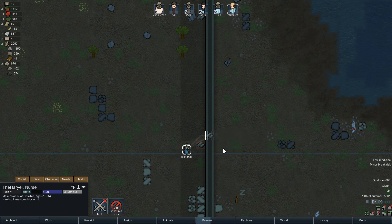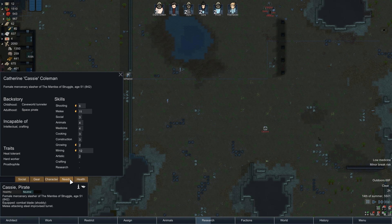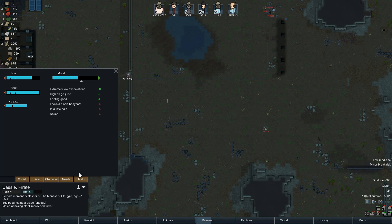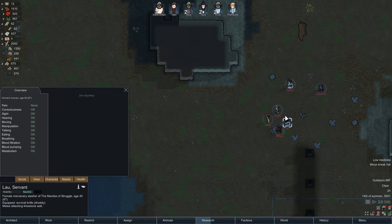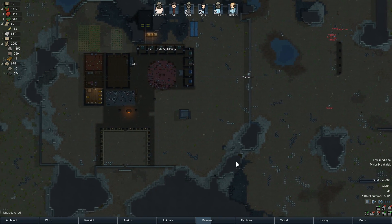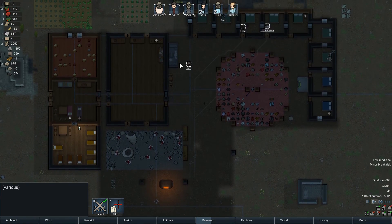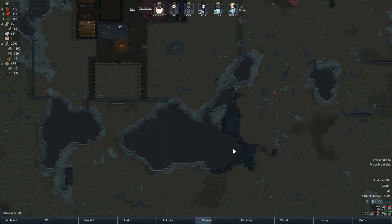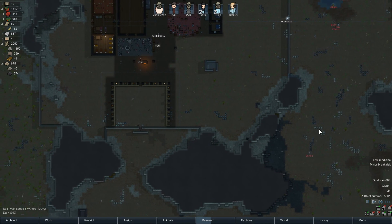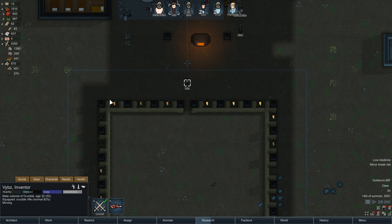Holy crap — these guys must be on drugs or have bionic legs. I think they're just on drugs — Go Juice specifically. That guy is very, very quick because he's high as a kite right now. Everyone get up — Vibes, go ahead and flick that switch. That guy is going to be here very quickly, not that it's going to benefit him at all because he's just going to get mowed down by all the turrets right away, but it works out for us in the end.